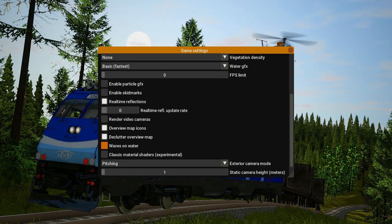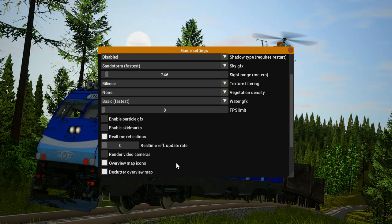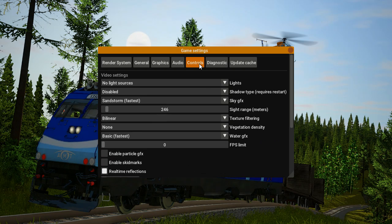A heads up for those who make or modify vehicles — the more props or flares you have, the laggier it'll be. Try to keep mesh count and flare count low. If you have to combine multiple meshes into one body, go ahead, but keep your flare bindings low too so you're not causing too much lag for everybody else. The more meshes and flares in a truck file, the laggier it'll be for everyone.